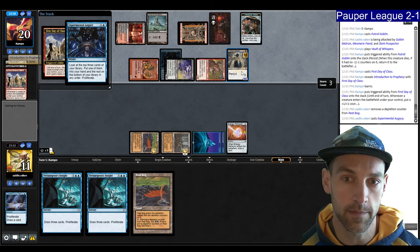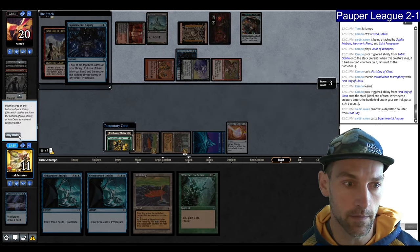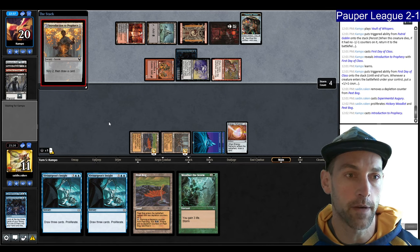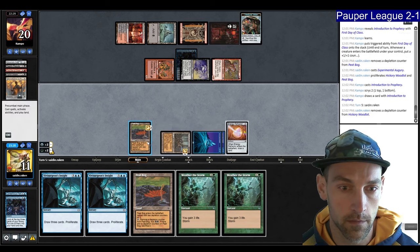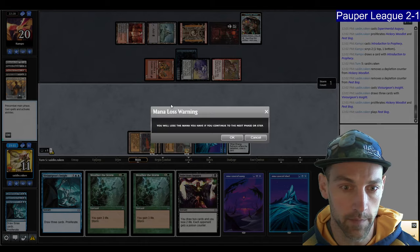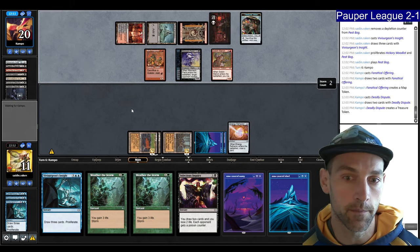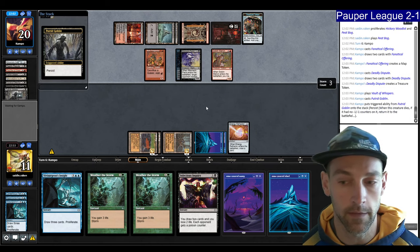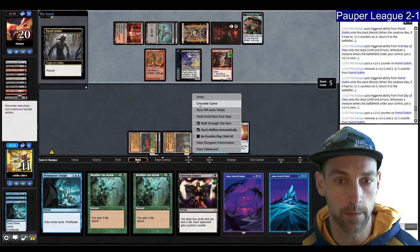Play a land and pass. If they have double Putrid Goblin it won't matter. They get in for three. They First Day of Class. I try Experimental Augury in response — we're going to persist the minus counter. If they have Unearthed we're dead. They just sacrifice it. I grab Weather the Storm. They play Intro to Prophecy looking for another Putrid Goblin — they don't have it. We Insight and draw three. They Fanatical Offering and Deadly Dispute, drawing more cards. They play Putrid Goblin, get First Day of Class, and now have Dark Dweller Oracle — we lose. GG.